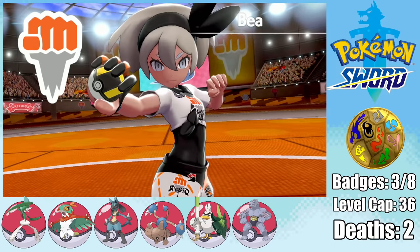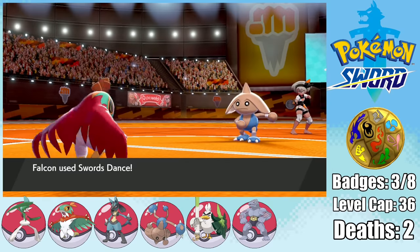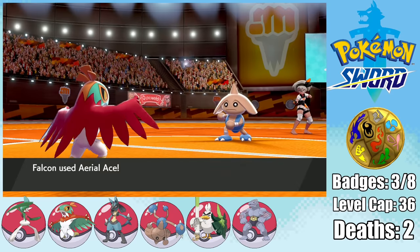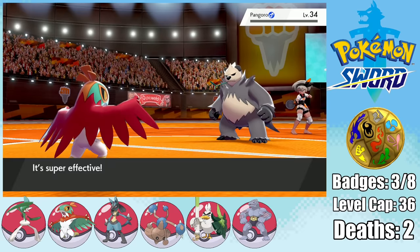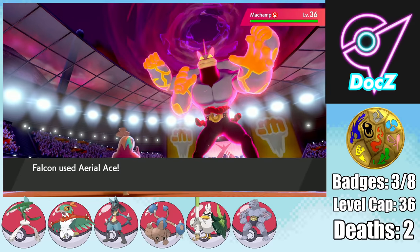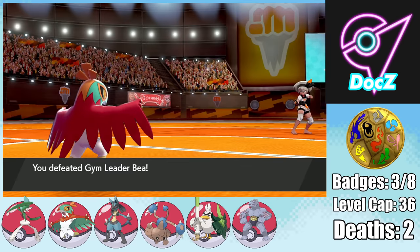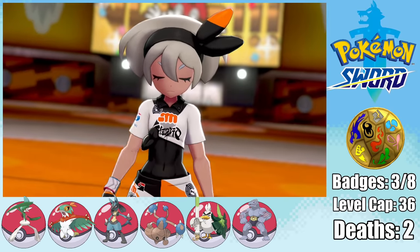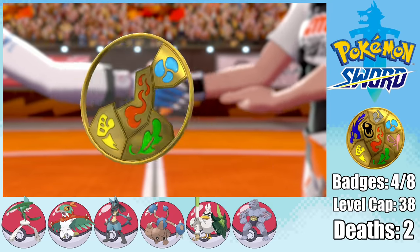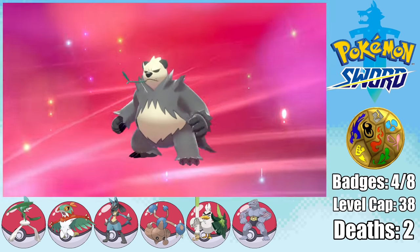Which means we're ready to take on the next gym challenge against Bea and her fighting types. Since her Hitmontop really can't do that much to our Falcon, I decide to set up some Swords Dances and prepare. A caller asks what I'd call what I'm about to do to Bea's team in medical terms, and the answer is getting absolutely distrullished — total trainer failure with sudden onset team destruction. Bea got absolutely distrullished in this fight, and we get to claim our fourth gym badge. After the fight, I level up Pancham to level 32 while we have Scraggy in the team, which means it evolves into a Pangoro.